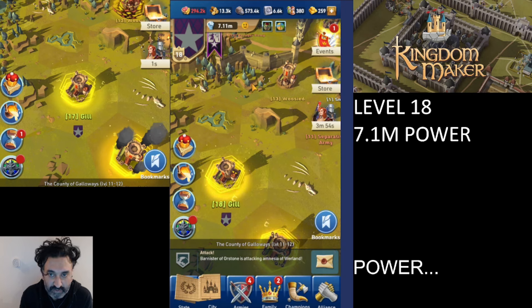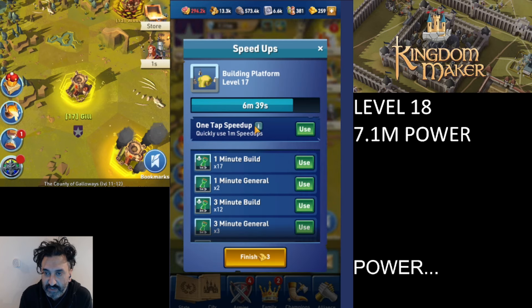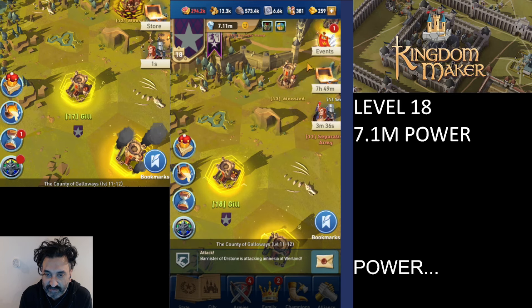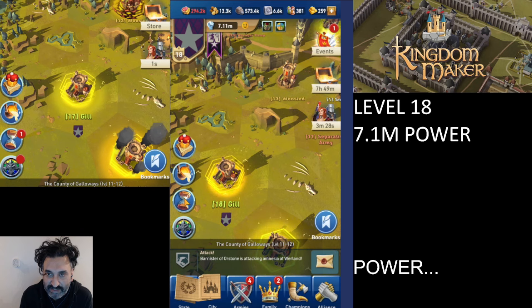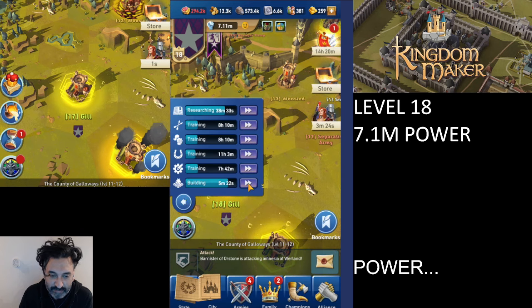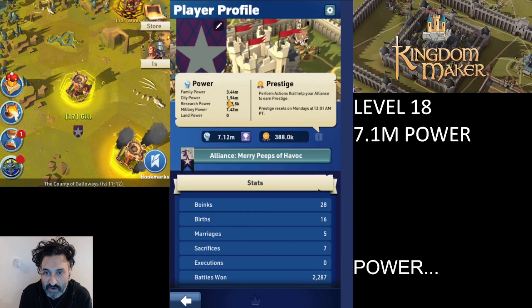The same principle applies to city power. Come into the city view, find a building that's nearly finished, and use a speed-up on it. Our city power was 1.93 million. After the building upgrade completes — building upgrade completed — let's pop back and see: city power is now 1.94 million. That's gone up.